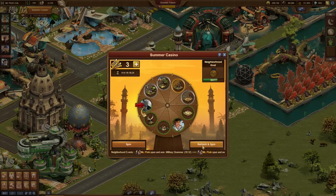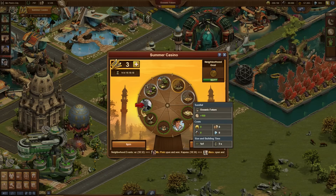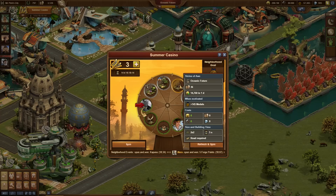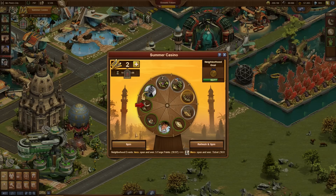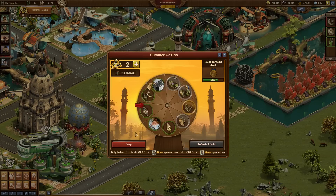On the wheel, you will find golden, silver, and green rewards. There will always be one to two golden rewards on the wheel, and they are very valuable — they can only be won once, so be quick when you see a golden reward that you want. Silver rewards appear more often, and each silver reward can be won twice. The green rewards are the most common, and each green reward has four copies that can be won.